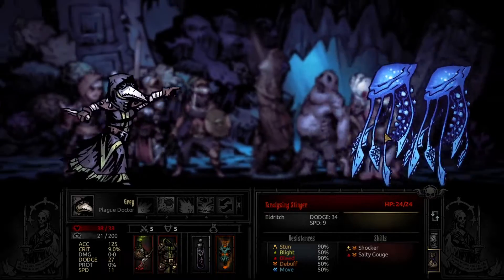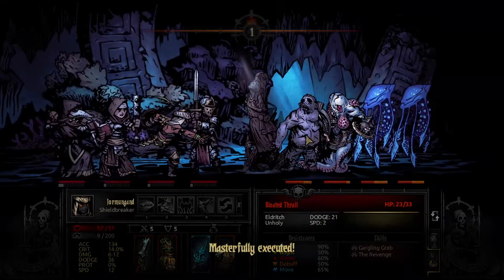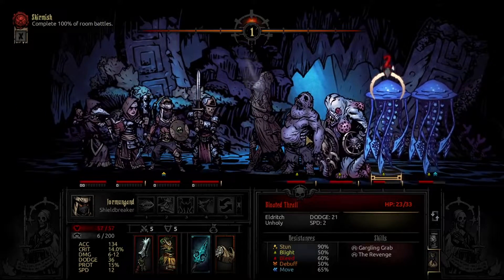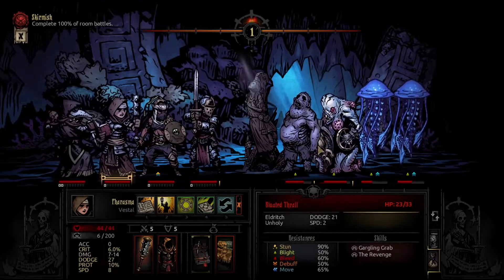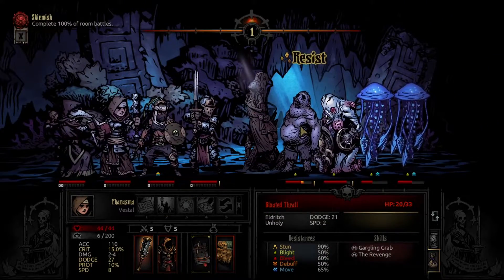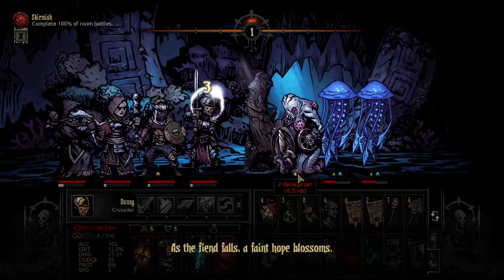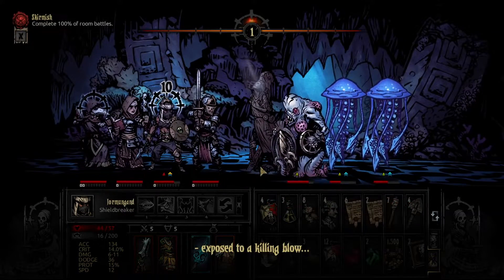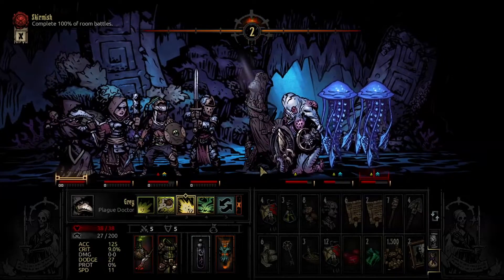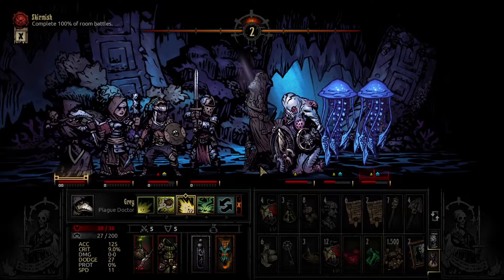Save boss battles that appear on your mission map for weeks when they have trinkets that you want. The one I commonly cite is saving the Apprentice Necromancer for a week when it drops the Blasphemous Vial for Plague Doctor — that thing is so strong. Being able to get early orange trinkets at level one or two will help you so much. Make sure that when you're about to do a boss, they have a really good trinket for you.